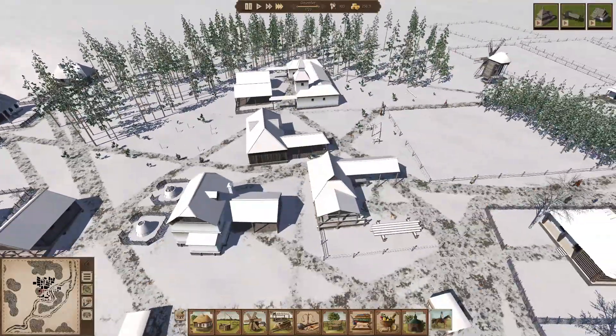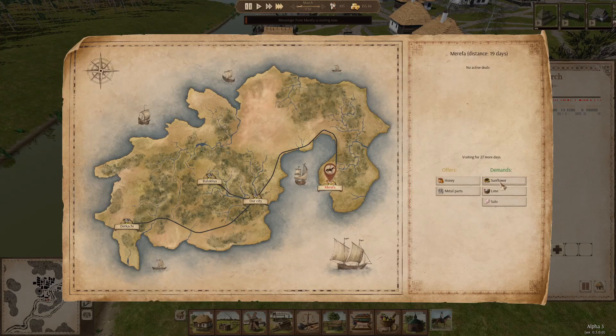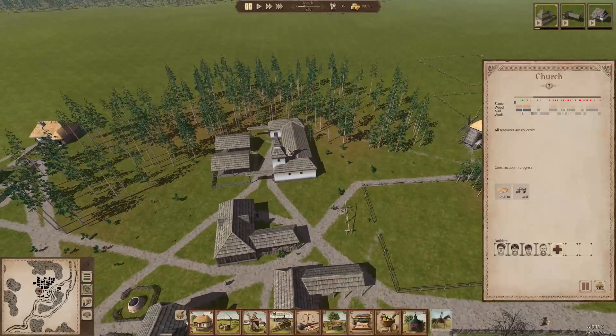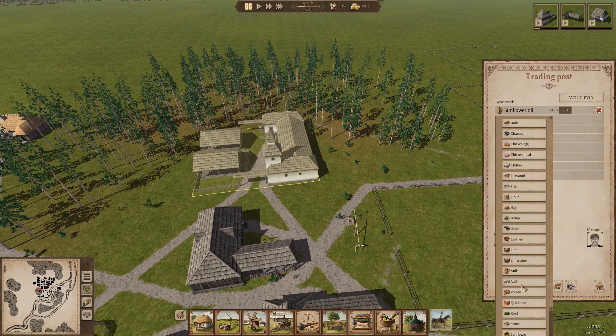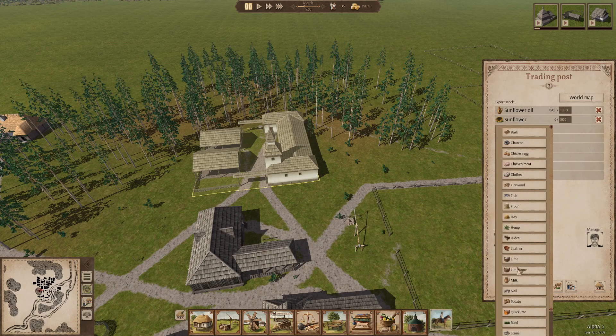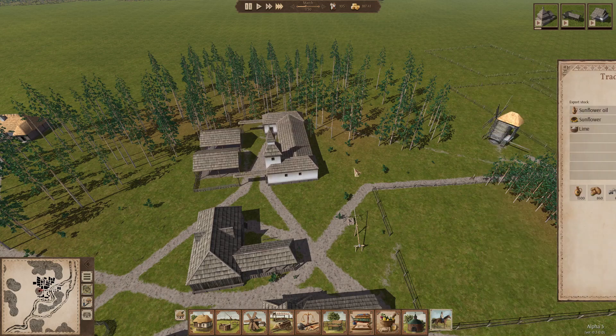Our church is finally going up — we've gathered all the necessary resources. A messenger is visiting from Marifa. We could sell some sunflower or maybe some lime. We'll need to have those things in our trading post and we currently don't — we've got a lot of sunflower oil but not sunflower itself. We might need to add another worker to make that happen, but we don't have extra workers available right now, so I'll have to build more houses. We just don't have enough people to do all the jobs that need done.